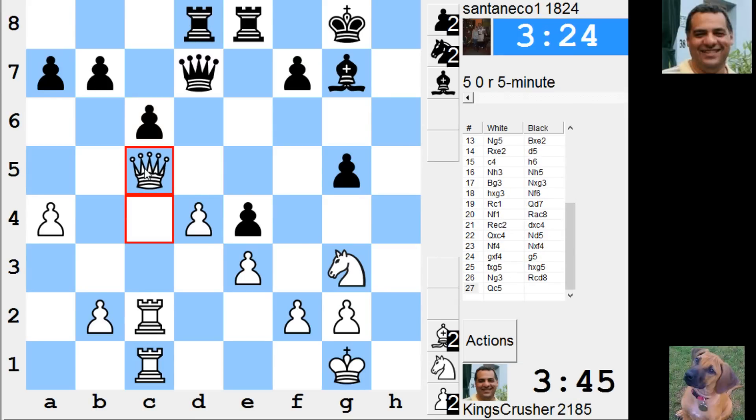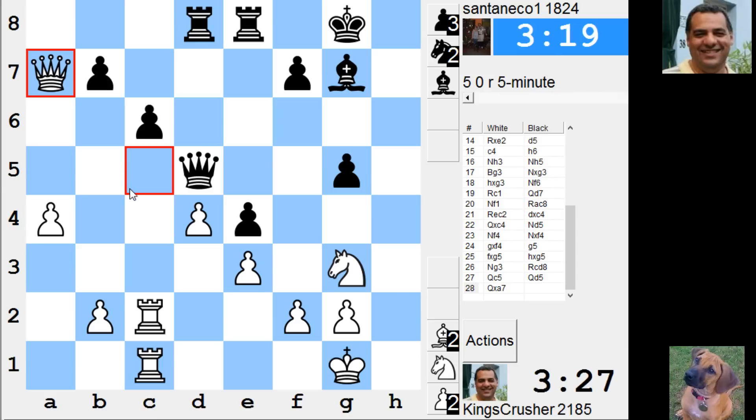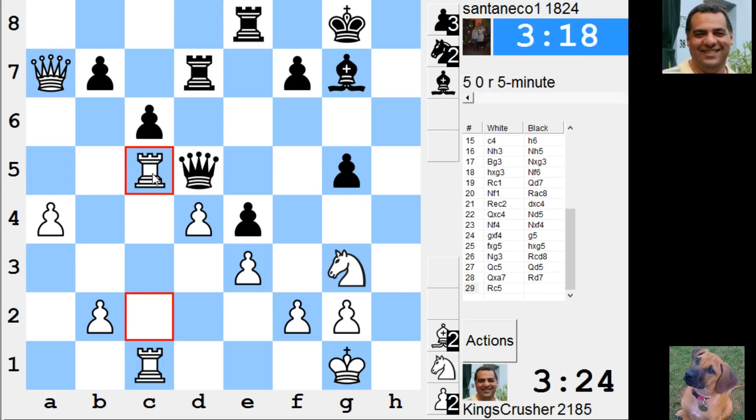I'll try and stay alert. I'm attacking the pawn — actually I'm attacking two pawns. Is it worth taking on a7? Maybe just to be annoying — take on b7. The beautiful thing about that is c6 drops soon after, possibly. I'll take it. Also rook c5, rook c5, rook takes g5 — this is looking good.